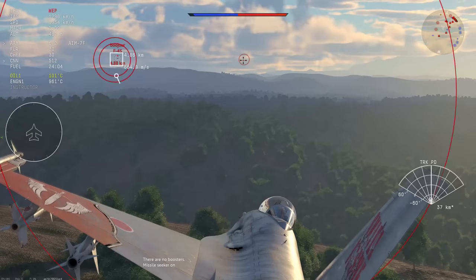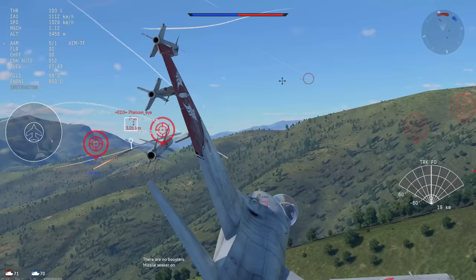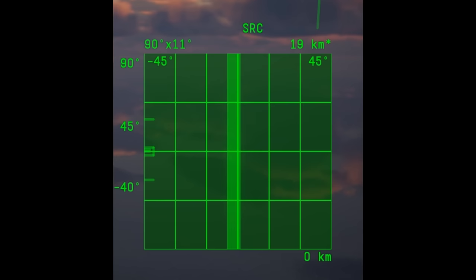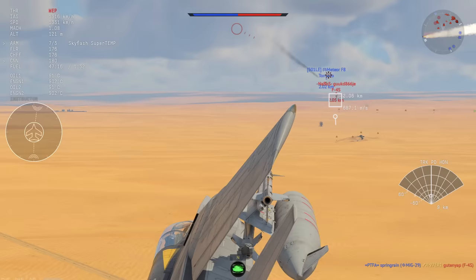A better way to lock targets, very helpful in close range battle, is ACM mode. ACM mode constantly scans a small area in front of your vehicle and will lock the first target it sees. The drawback is it's usually limited to about 10 to 20 kilometers, so if you want to lock a target outside that range you have to go back to BVR mode. The benefit is that it's very convenient — just put your nose on the target and the radar does all the work.